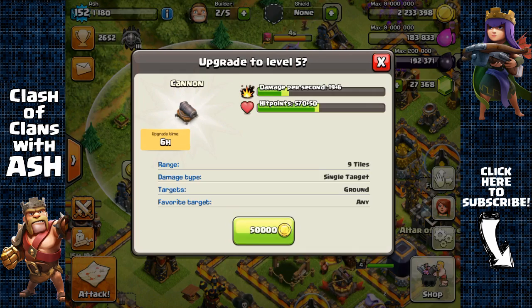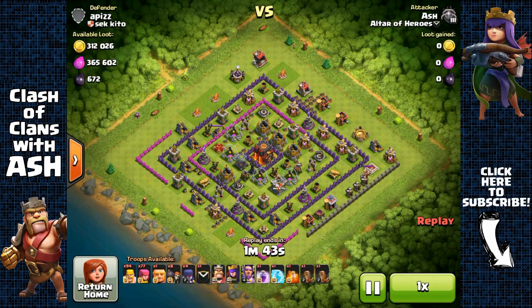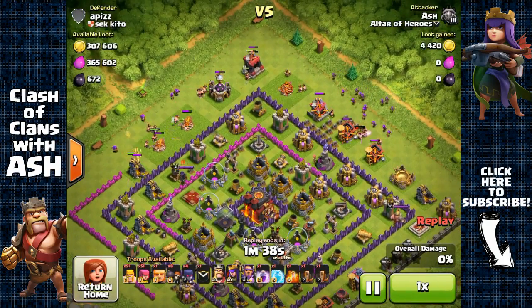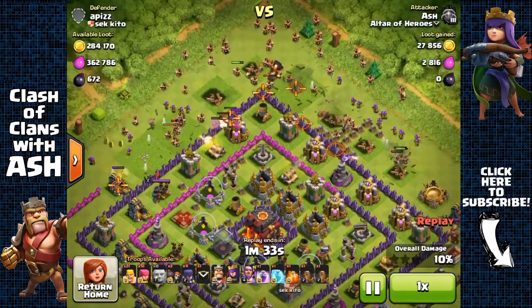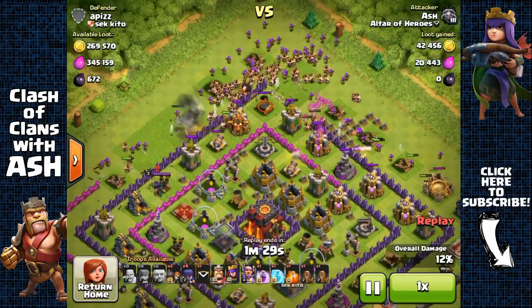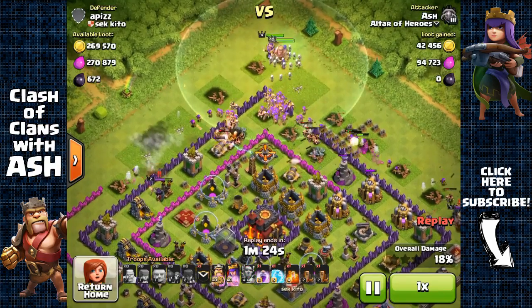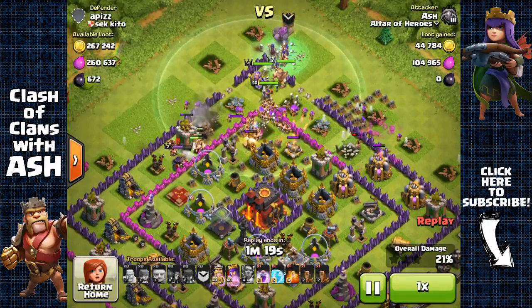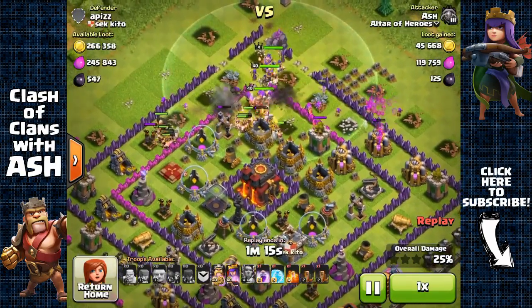Loot is very scarce at Town Hall 11 — you're gonna need stronger armies. You're seeing me utilize Witches because I have level 40 heroes, so I have no other use for Dark Elixir. I use that Dark Elixir to cook Witches and utilize them with G-Barch — Giants, Barbarians, and Archers — as I found it to be very effective. I've been getting a lot of questions from people about whether they should upgrade to Town Hall 11, if they should rush to Town Hall 11, or whether they should max out their Town Hall 10 first.